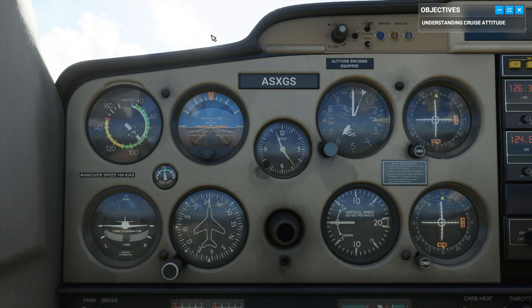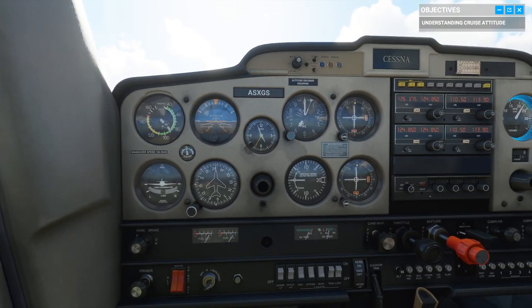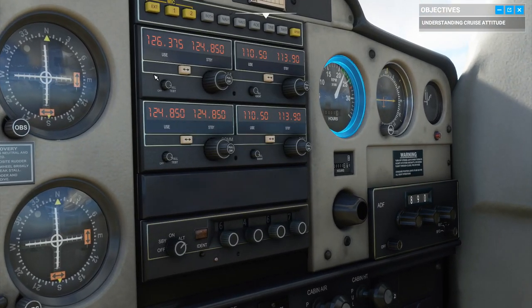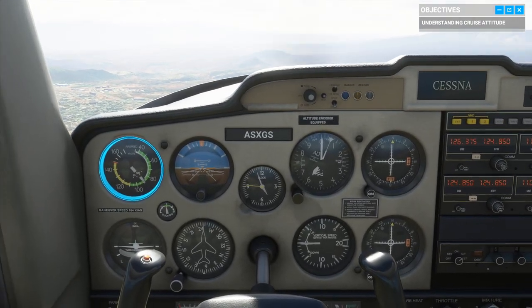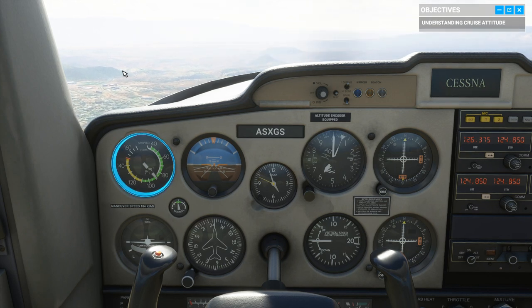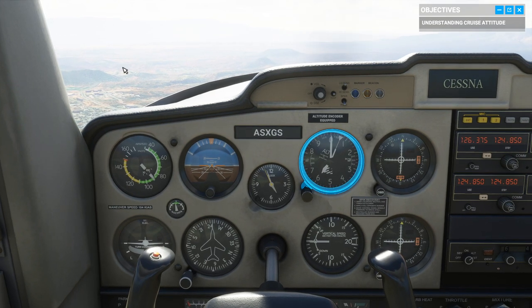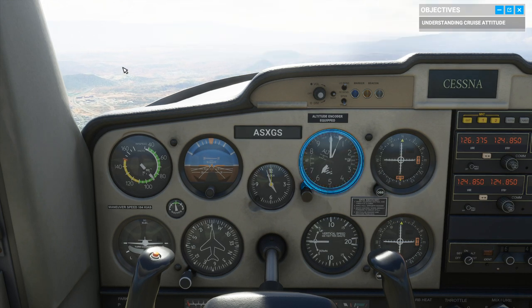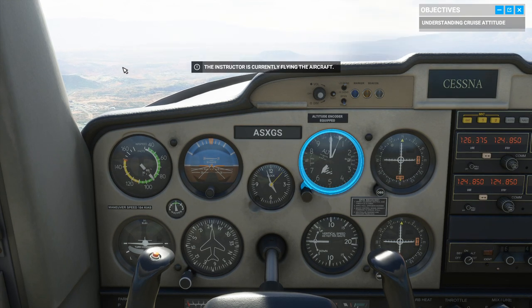Now let's see how much power the engine's generating — check your tachometer. Looks like we're pushing around 2,300 revolutions per minute. Combine attitude and engine RPMs to translate to aircraft performance. Now check your altimeter. To figure out your altitude, you always want to read the small needle first — that's how many thousands of feet up you are — then on to the big needle for the hundreds. We're holding a speed of 90 knots and a stable altitude of 6,000 feet.